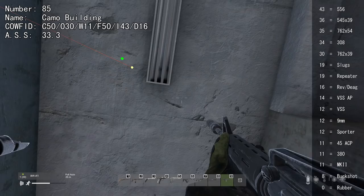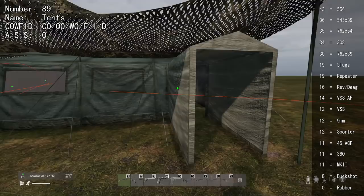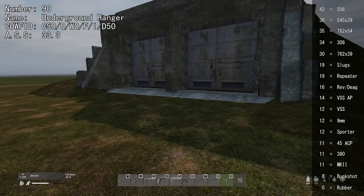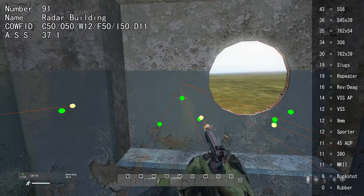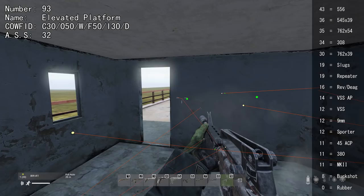Some barracks buildings cannot have their stairs shot through. One building's outside wall can be shot through with 30, and inner walls with 43. In another, only the doors and windows can be shot through. One building is very easy to shoot through at 11, but the beds cannot be shot through. The bullet physics engine barely considers tents, so everything can shoot through them — only objects inside tents can protect you. The only thing you can shoot through on one structure is the inside doors at 8.